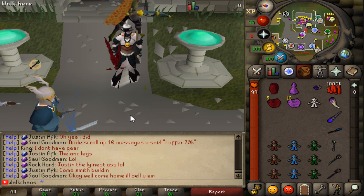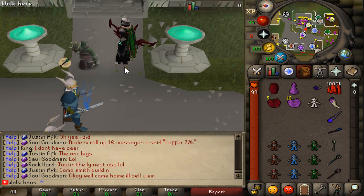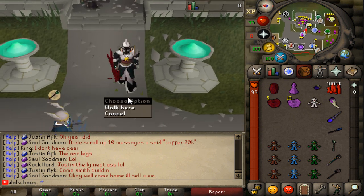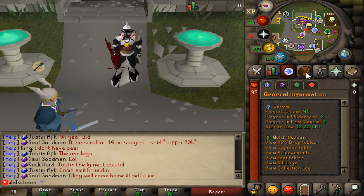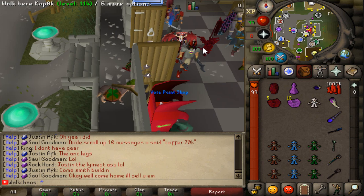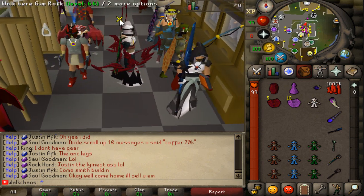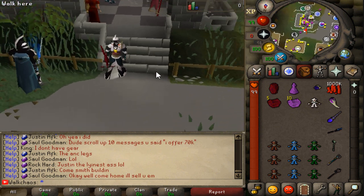Hello and welcome back with an RSPS video. Today we are back on Crimson RSPS, a server I showcased last week. It is brand new - released exactly a week ago - and it is absolute hype. We currently have 96 players online, and since release we've peaked at 140 online, which is absolutely insane.